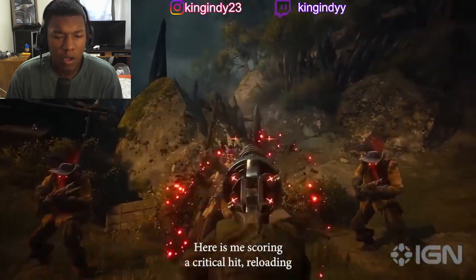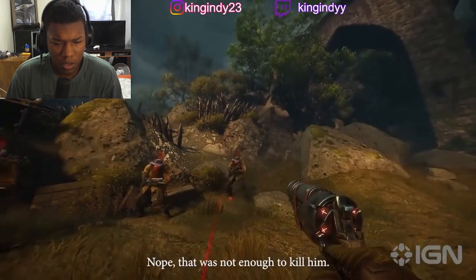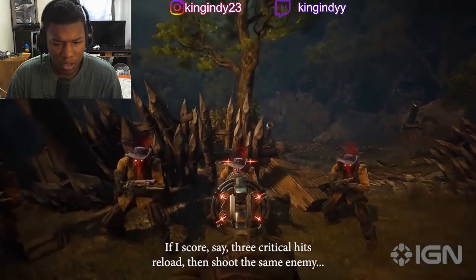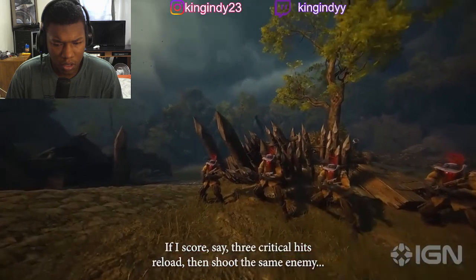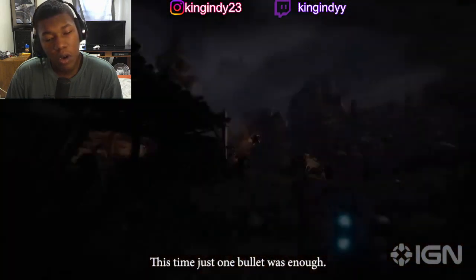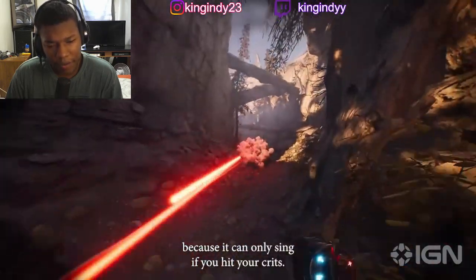Now it also depends on the number of critical hits before the reload. Here's me scoring a critical hit, reloading, and firing that new extra strength bullet at another enemy — that was not enough to kill him. Now let's see what happens if I score three critical hits, reload, then shoot the same enemy. There we go — just one bullet was enough. Oh, I get it now. This is a killer weapon for an Eagle Eye Hunter.